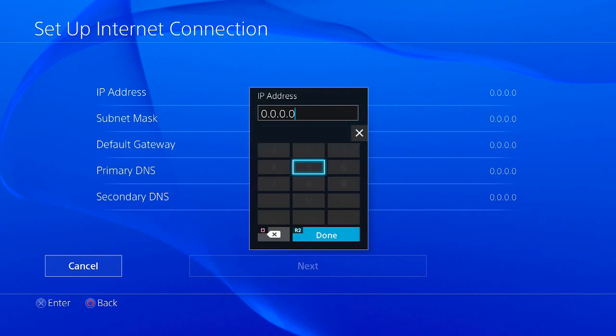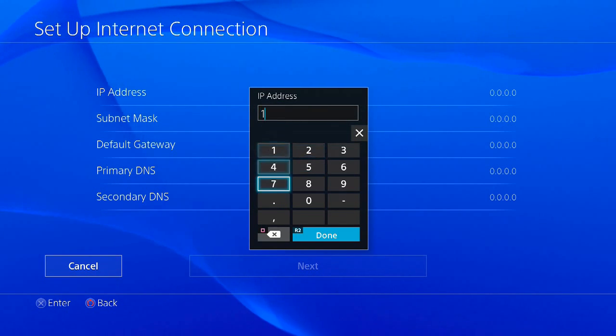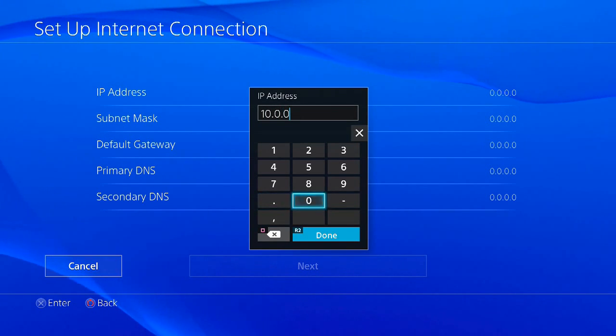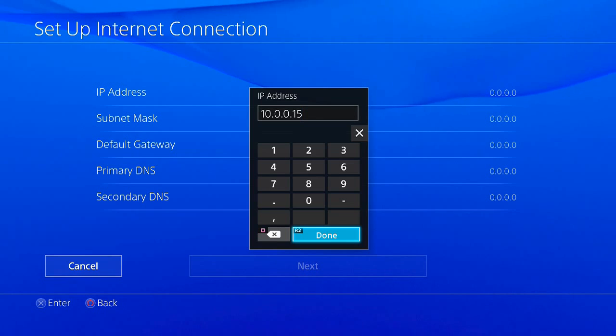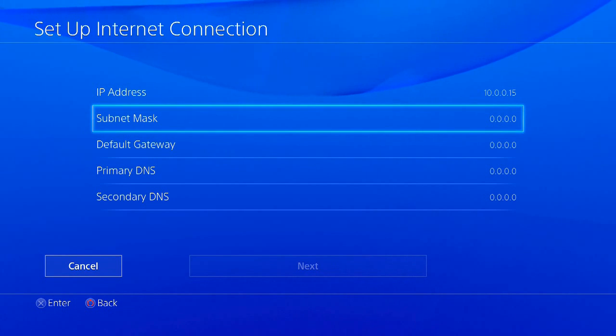In that address you wrote down, it's only going to be the last set of digits that change. Mine was 10.0.0.4 before, so what I'm going to do is select a higher number — let's say 15. That way, if I've got any computers or iPhones or anything like that connecting, they can grab an IP address anywhere up to that number. Depending on how many devices you've got connected, you might want to set that higher.